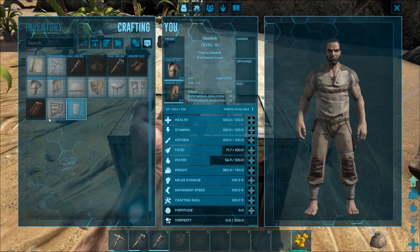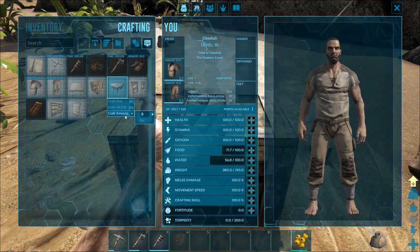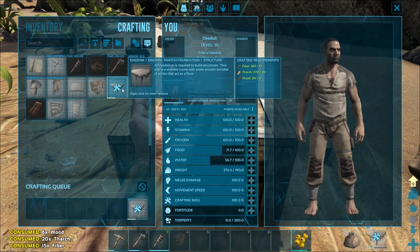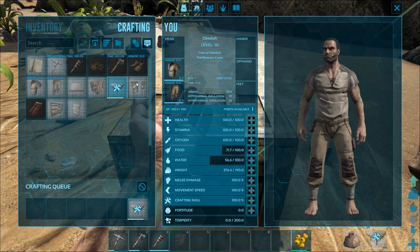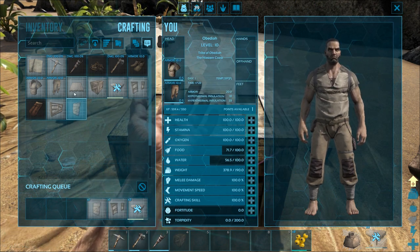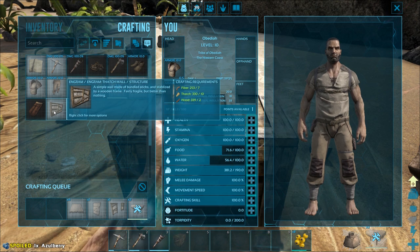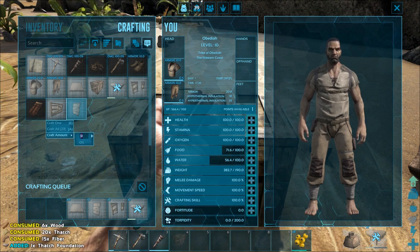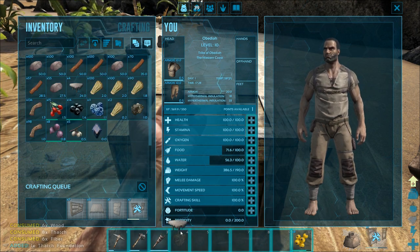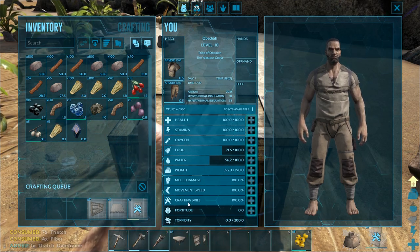Let's press V and go to the crafting menu — you'll see all these pieces now that we've learned. To make a building, the first thing you want to do is make a foundation. We're going to craft four of those and hit OK — that's a good start. While those are crafting up, we have a crafting queue so we can start making other things: a door frame, a door, ceilings — maybe four of those — and some walls, which I believe we need seven. Once this stuff crafts up, you'll see it in your inventory and you can drag it down to your hotbar.